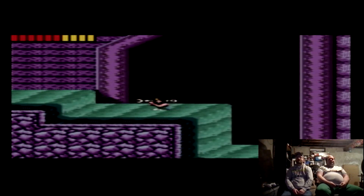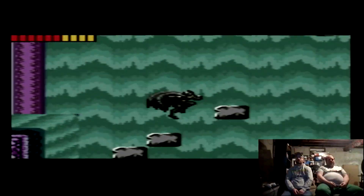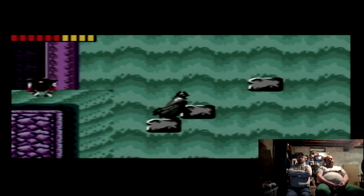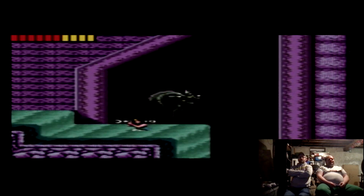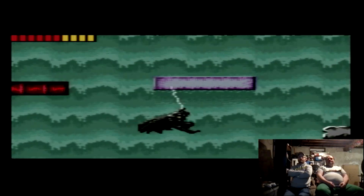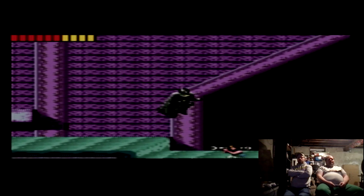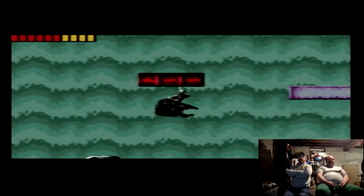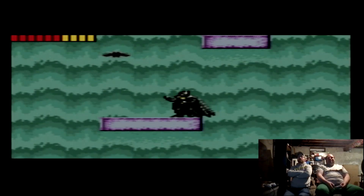How do you do that glide? Press up on the D-pad. Oh — there you go. Oh God, we're idiots! So stupid! Sorry Friday Night Game Night family.